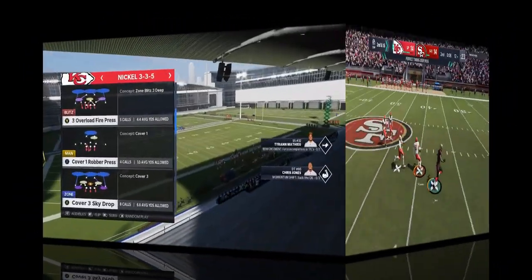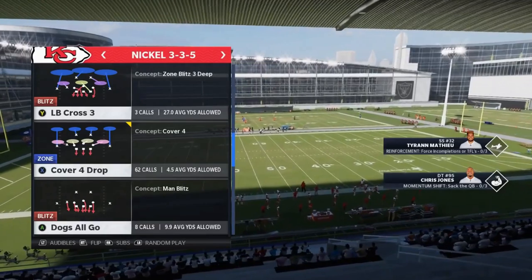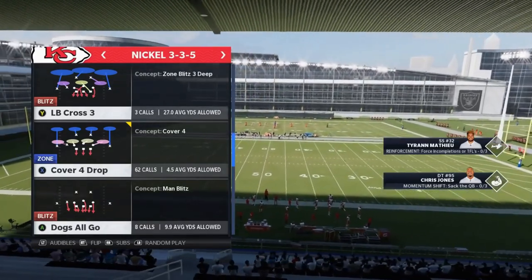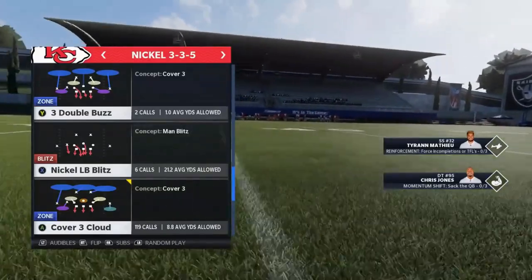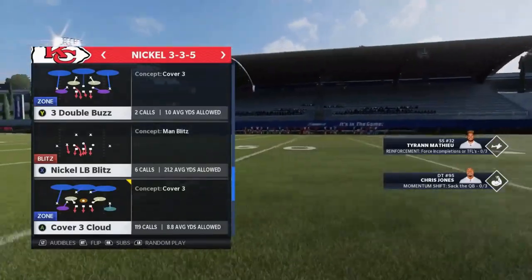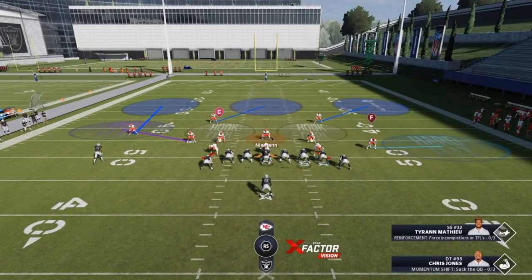They're all going to be in the same playbook - my Kansas City Chiefs defensive eBook - so whether you're using custom playbooks or playing MUT, you should be able to have all these defenses in one single playbook. The two main plays I use the most are the Cover Four Drop, which is probably the best run defense out of this formation, and the Cover Three Cloud for pass defense. I'm going to start off with the Cover Three Cloud.